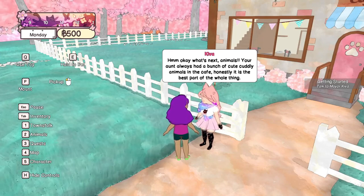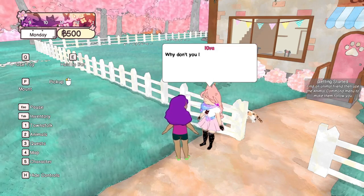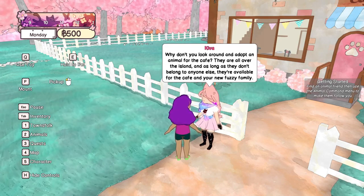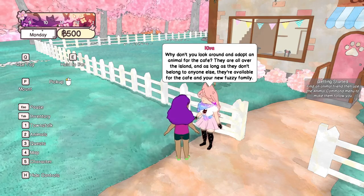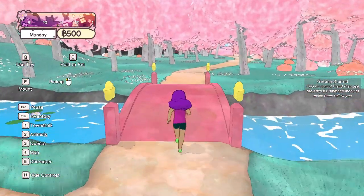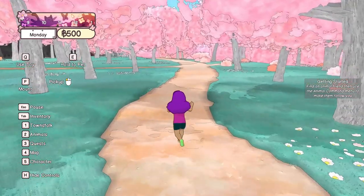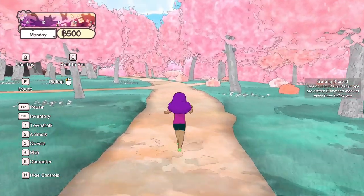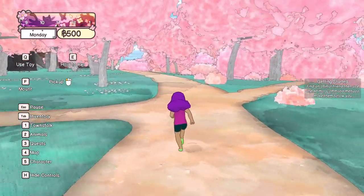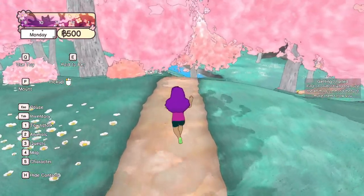Animals — your aunt always had a bunch of cute, cuddly animals in the cafe. It's honestly the best part. Why don't you look around and adopt an animal for the cafe? They are all over the island, and as long as they don't belong to anyone else they are available for the cafe. When you're just walking normally it's like this, but if you try sprinting then she runs like this — that is really, really cute.